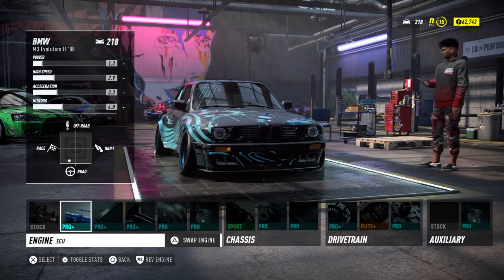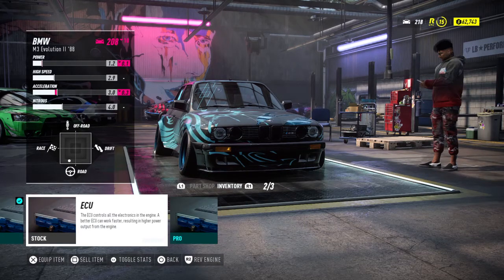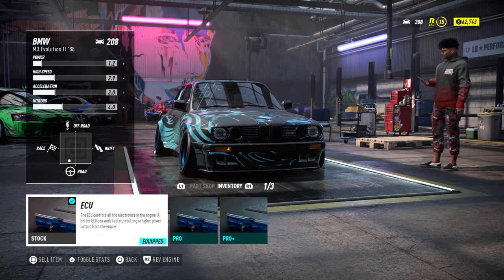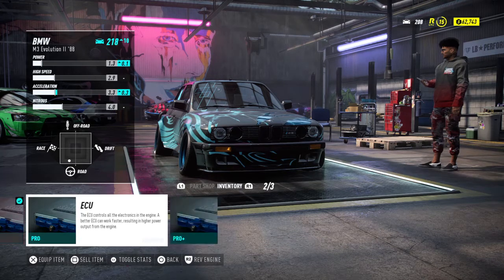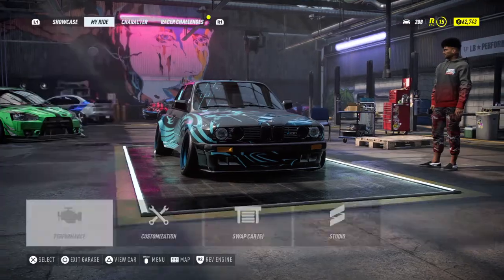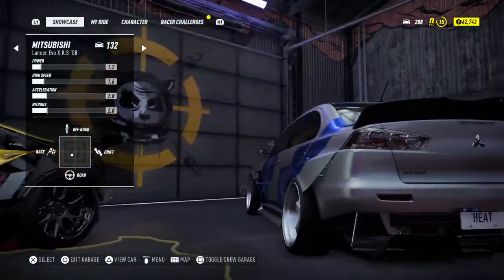I'm gonna do it to the ECU as well to show another example. I click on the ECU and pick to equip the stock ECU. Whenever you go back to it, it shows the stock is equipped, and now the pro and pro plus are just sitting in my inventory.